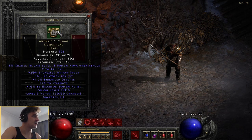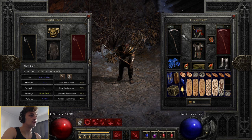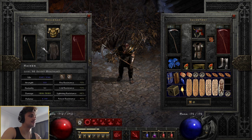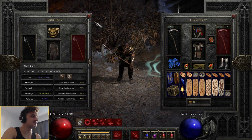Mercenary first to mix it up. Andar's Fortitude, and he's got a Pride. Not the best base, but since we're using Reaper's Toll, we don't need to have a Decrepify on our Mercenary. So we can use this, take advantage of the Concentration, and give us extra damage. Because we're single target, we want to do as much damage as we can. And he's also got Might too.